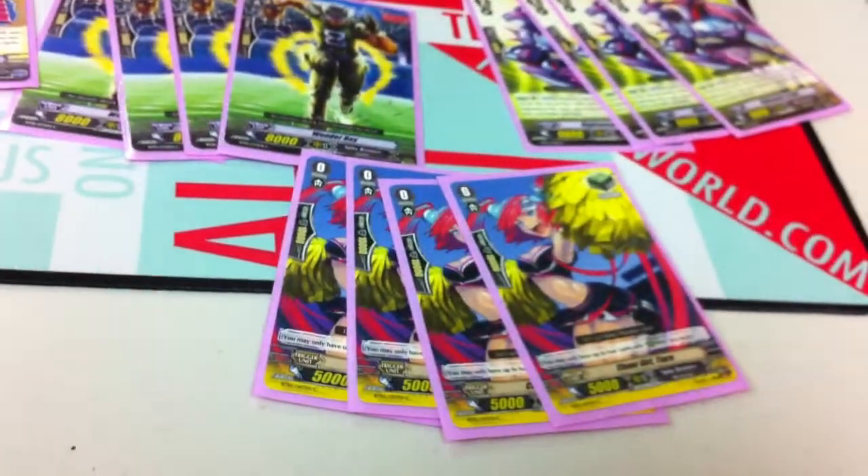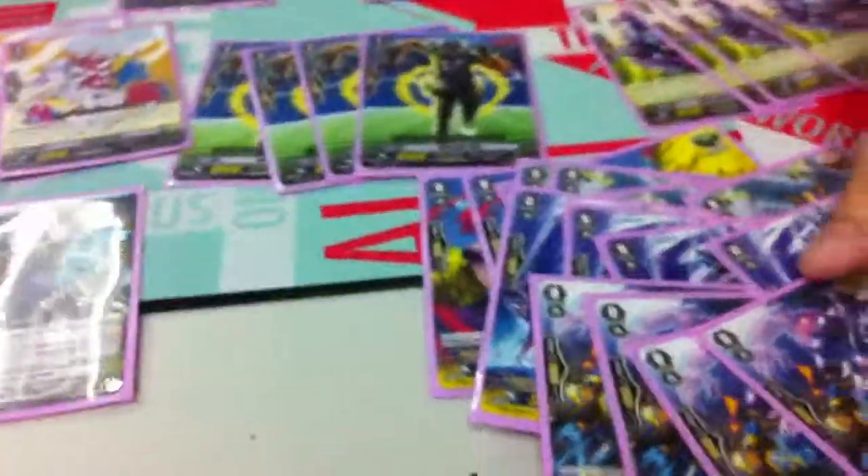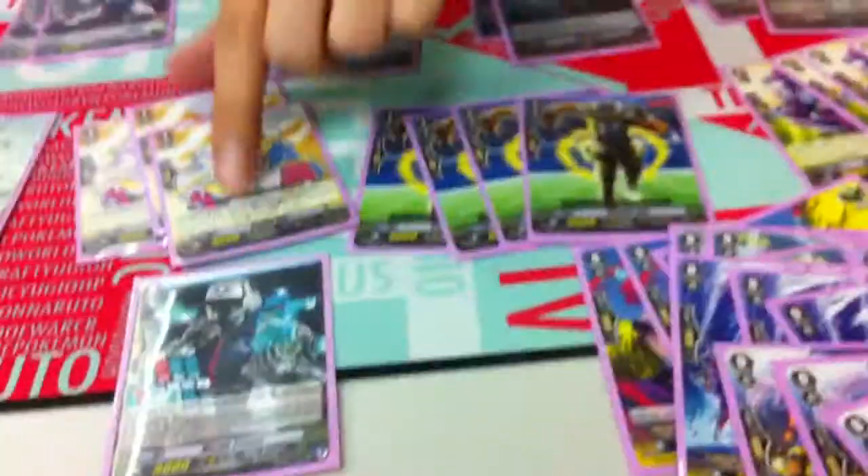Then we have the grade zeroes: four Heels, four Draws, and eight Crits. This crit is used for flipping face-down damage face-up, so you can use effects like Dudley Dan.